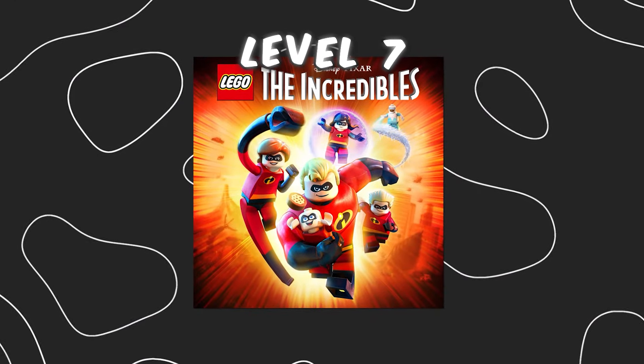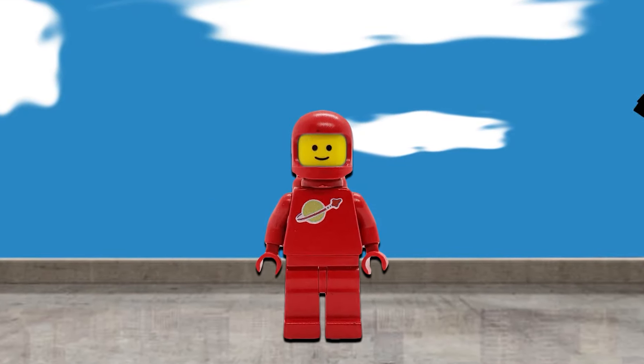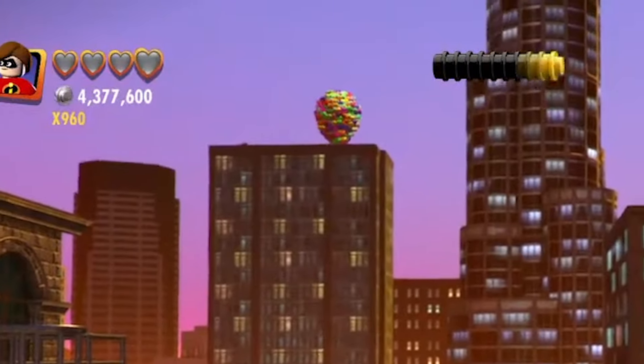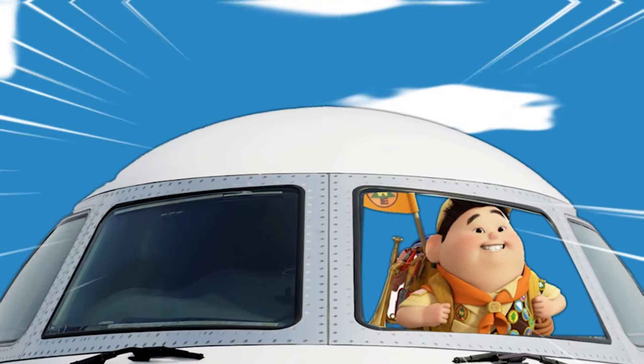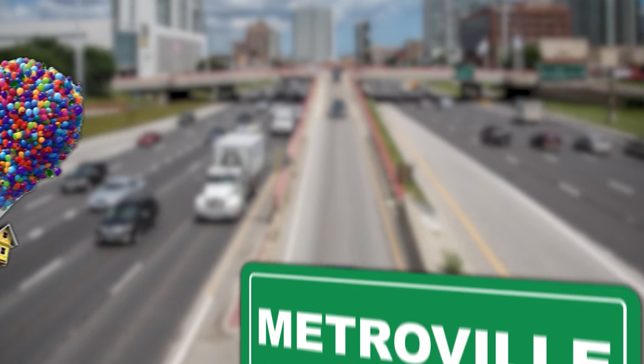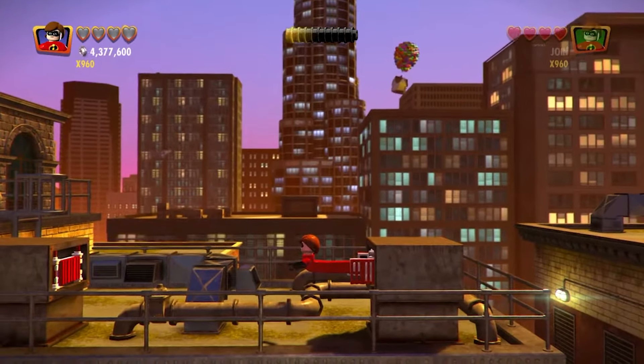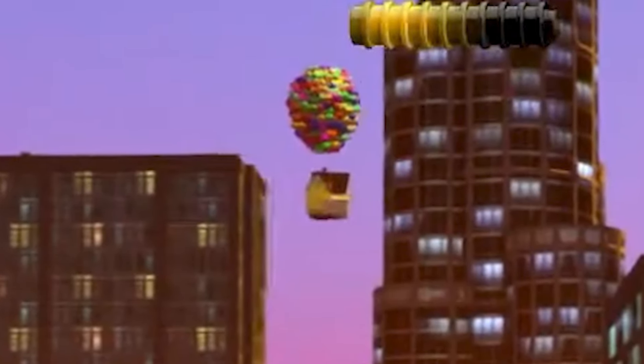In level 7 of the LEGO Incredibles game, if you look at the sky at just the right time, you'll see something insane. The house from the movie Up is literally just flying through the sky. I don't know if Russell had to take a detour or something, but last time I checked, this house does not belong anywhere near Metroville. I have to admit though, this is pretty funny. Like seriously, what is that house doing there?